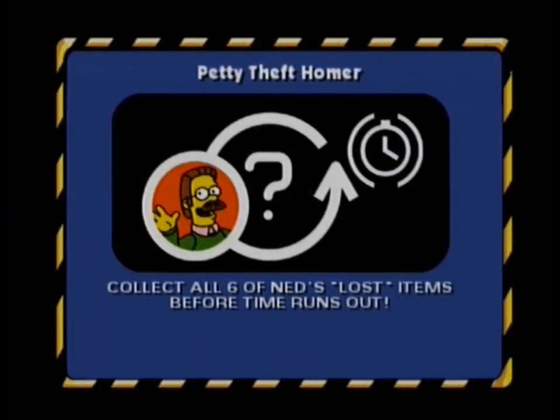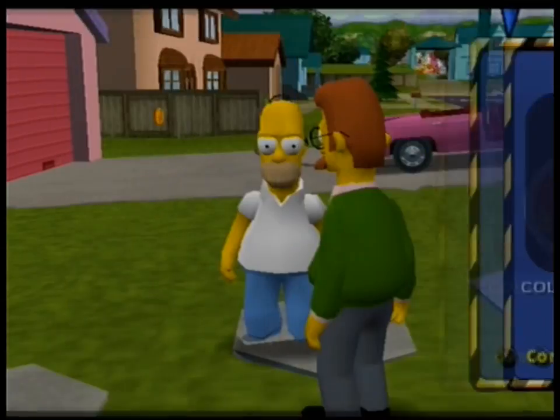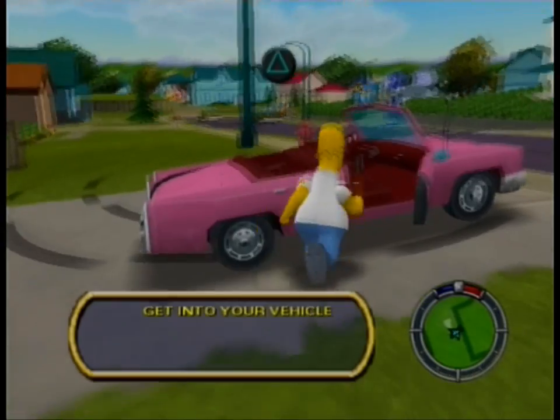Flanders says many of his possessions have disappeared — his lawnmower, cooler, lawn chair, family portrait, even Rod's inhaler. Homer realizes he borrowed all of Flanders' stuff and makes an excuse to get out: 'I think I have to go shuck some corn.' Good strategy. Now we have to collect all six of Ned's lost items before time runs out. This is a collection mission — there are quite a number of them and they vary. Most require you to get them one at a time with a time limit.